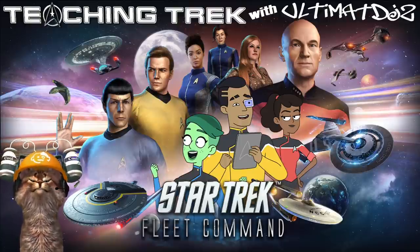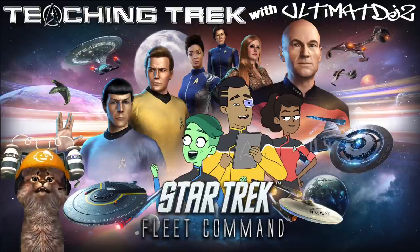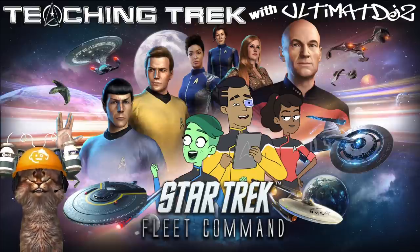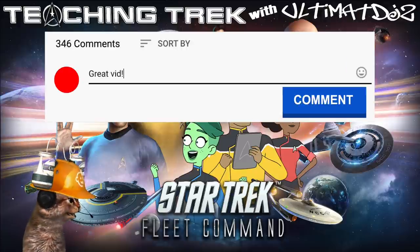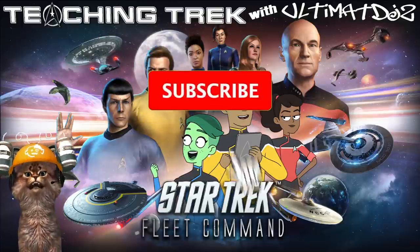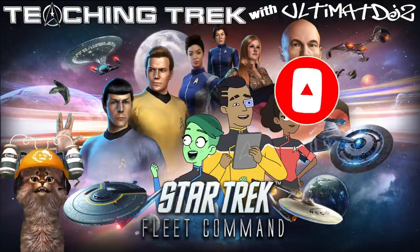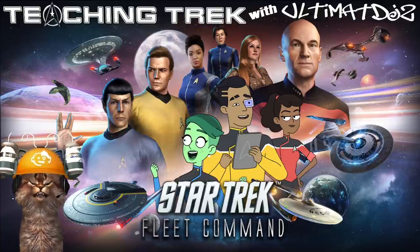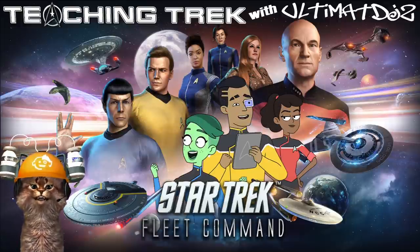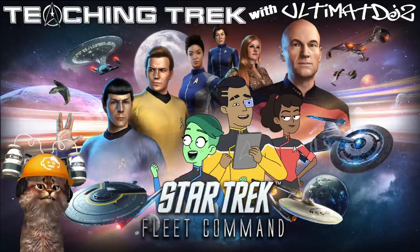There you go everybody — Sam Rutherford, your quick and dirty breakdown on this new officer. The Cerritos refinery, where all of these officers exist, needs to be a high priority for you — that is a permanent sourcing chest and you must work on Rutherford and Tendy. We've got a video coming out on Tendy shortly. Questions and comments, leave them in the section below. My name is Ultimate DJ — hit the subscribe button, click the bell, give us a thumbs up, like and share with your team. Teaching Trek, thank you and meow for now!